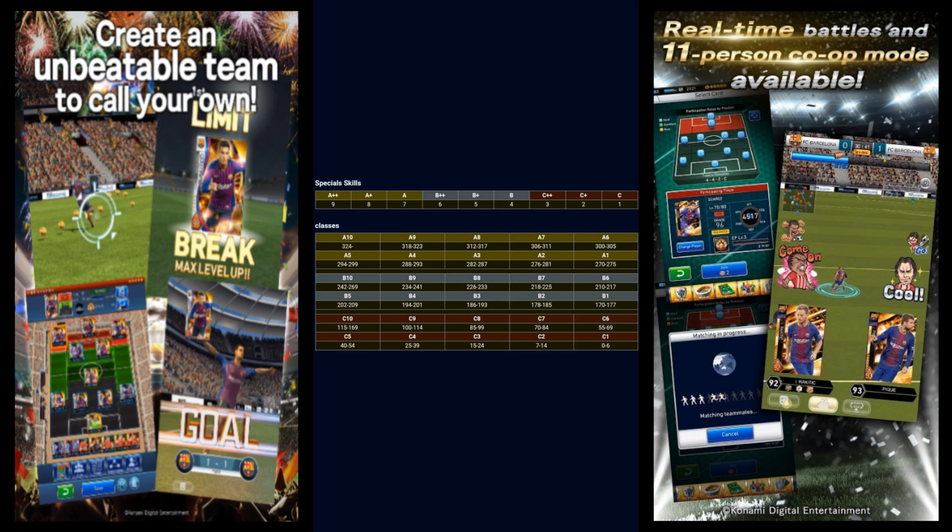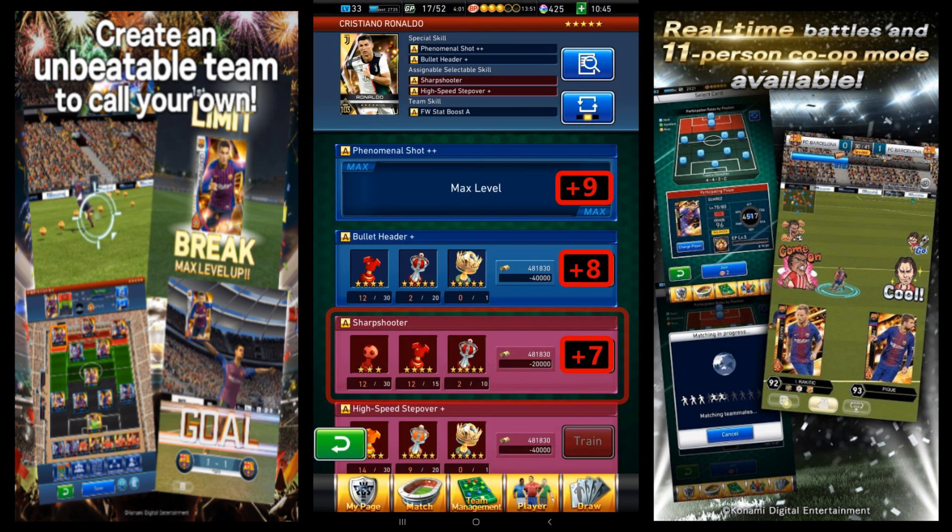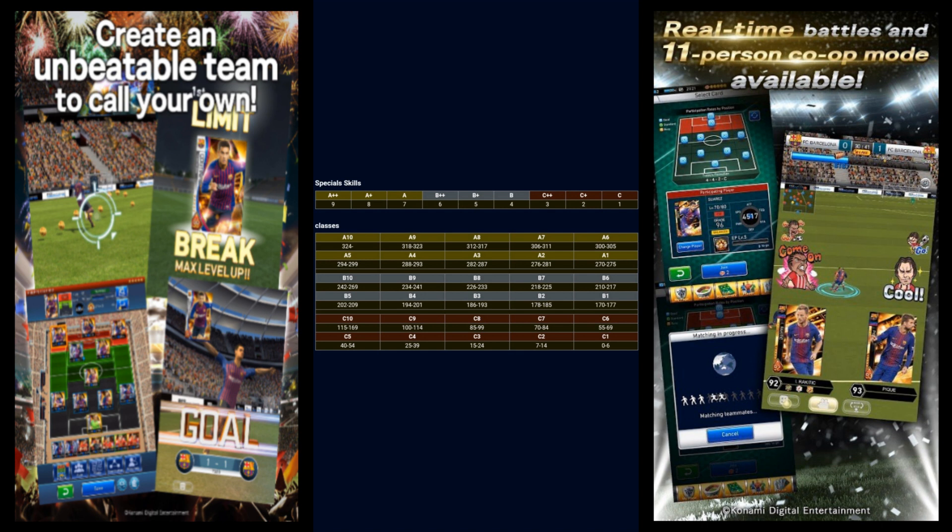It all sounds rather complicated, but once you look at the chart it is actually quite simple. For example, if you unlock an A rank skill on a card in your team, you receive seven points towards your total special skill level. If you upgrade it to A+, it goes up to eight points, and if it's maxed out at A++, it will count as nine points. All the player skills you have within your starting eleven and subs are added up to a total number, and what that number is determines what rank will be displayed. So for example, if they all added up to 285, your rank would be A3. You can use the chart on screen to help determine your team's total. So far the highest possible rank is A10, and you need at least 324 points to achieve it.